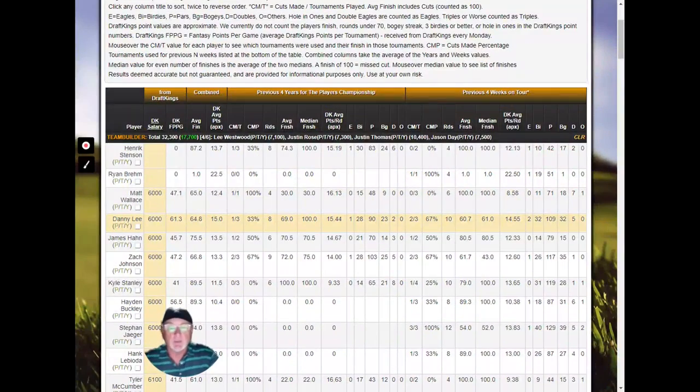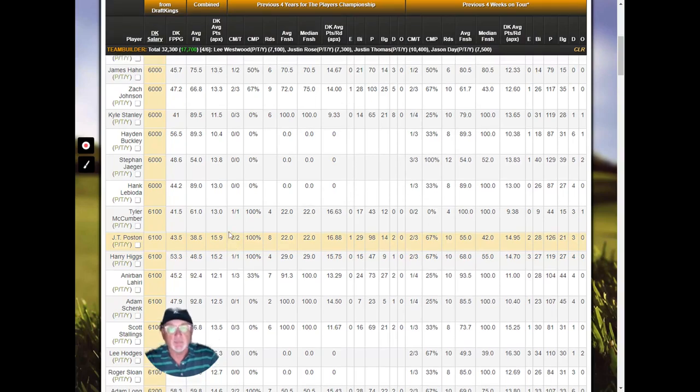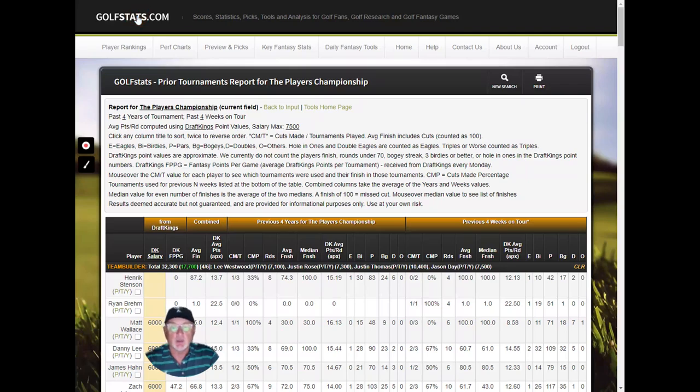I can start at the bottom and look for players down here that maybe have a good cuts made percentage for this tournament. Here's Zach Johnson — he's made two of the previous three cuts in 2018 and 2021, and it's only $6,000. Here's J.T. Poston, two of two, and so forth. So you can use these tools to get some insight. That's prior tournaments.